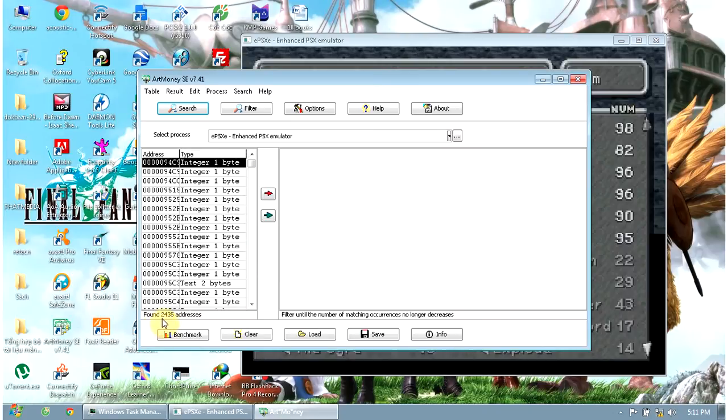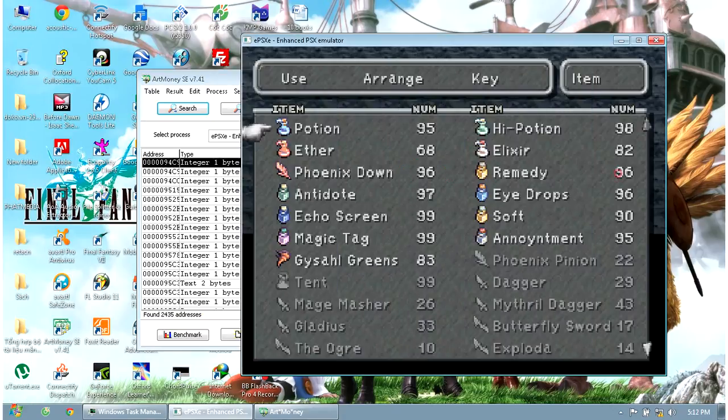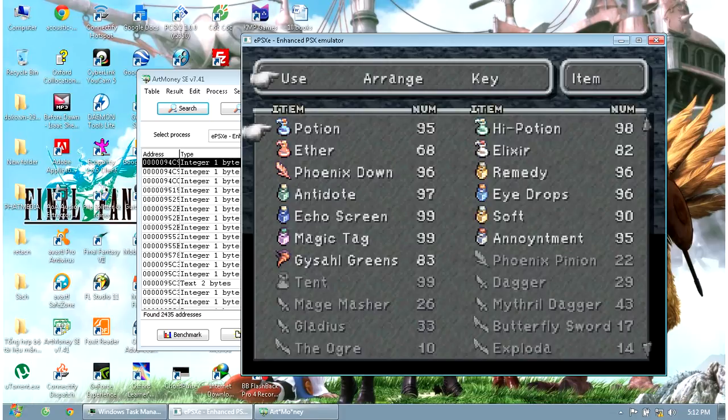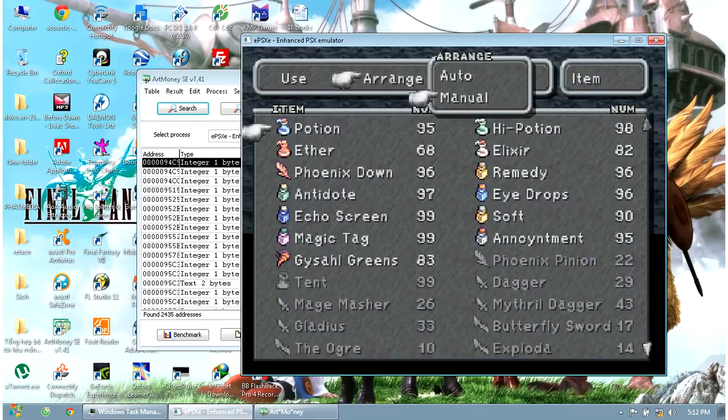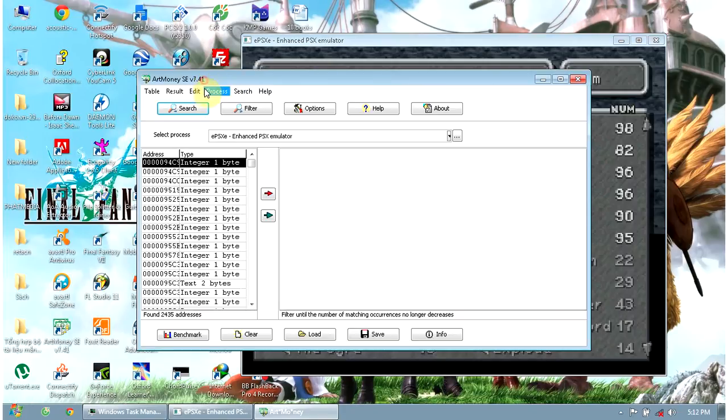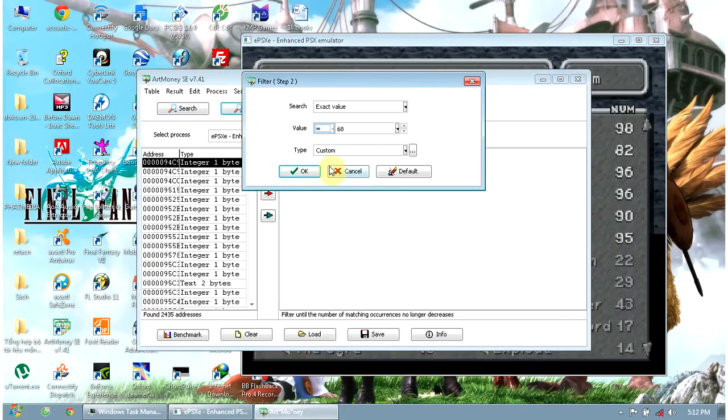Now we have more than 200 addresses. We need to change the quantity in the game. I'll use a Potion, and I'll rearrange the Potion's slot by replacing it with the Ether. Now the Potion slot has been taken by the Ether. So we have new numbers — now it's 68. We put 68 in the filter.